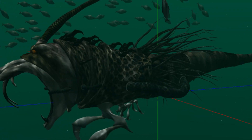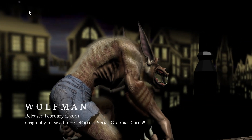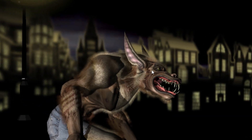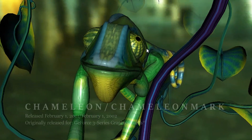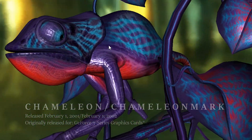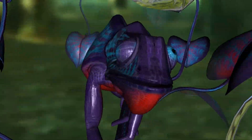The Wolfman demo, released in February 2001, was one of the first examples of real-time volumetric fur rendering on a fully animated character model. It was launched together with GeForce 4 TI. Chameleon and Chameleon Mark demos, released in 2001 and 2002 respectively, were performance tools for measuring pixel shader performance for a number of different shaders.